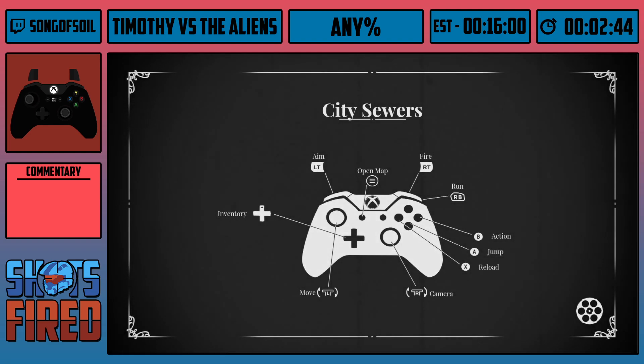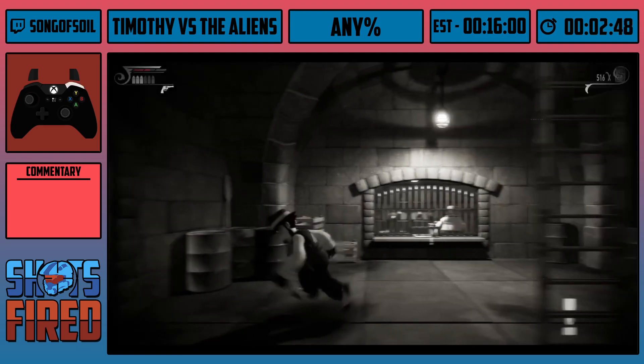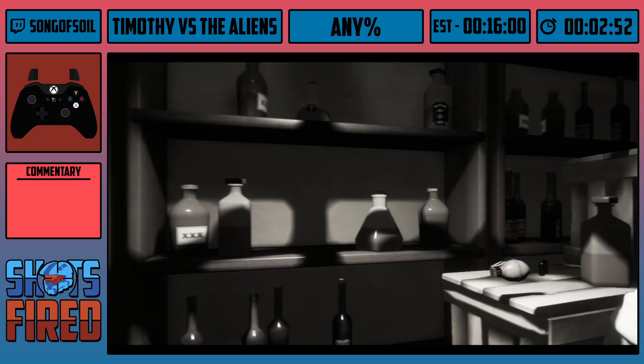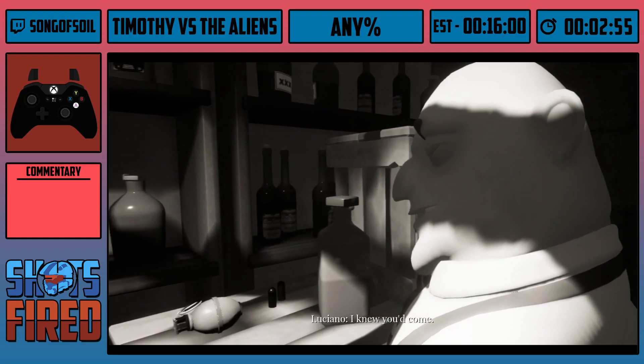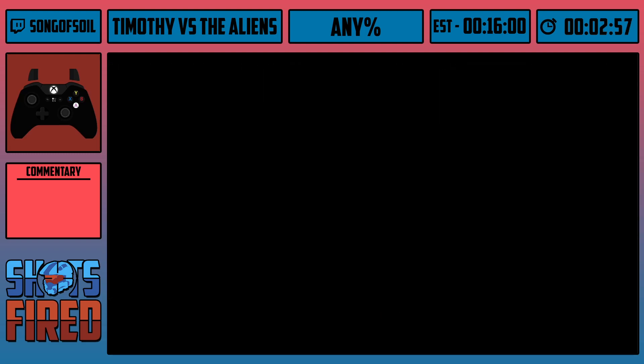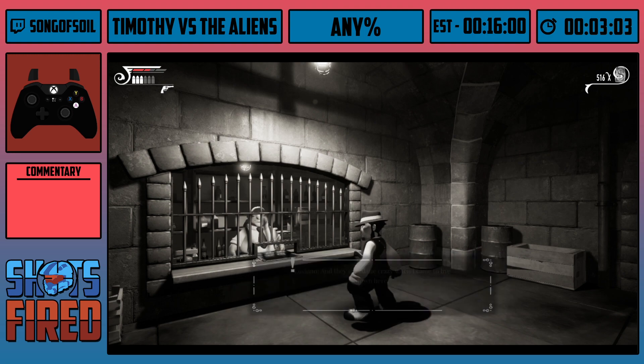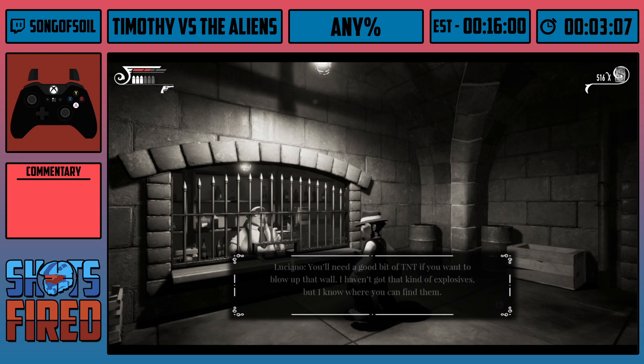I've actually never not picked up the dynamite — usually I mash B fast enough to where it picks it up. Now that we're in the sewer, this cutscene is going to start with Luciano going through a few dialogue prompts. With the last dialogue prompt where he says 'you should come to my shop,' I'm going to go through the shop so quickly you won't see me buy anything and he won't even say goodbye. The screen will just flash black and then I'll have the key somehow.